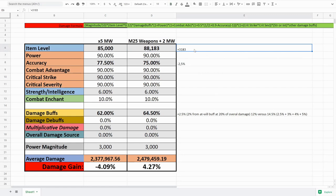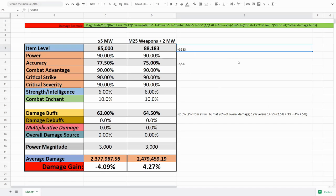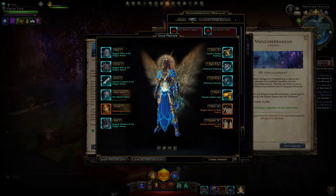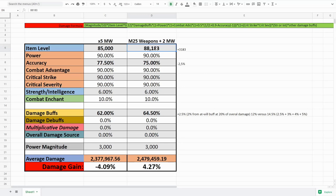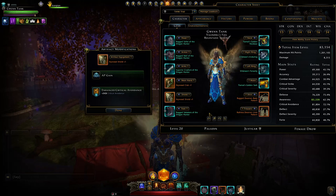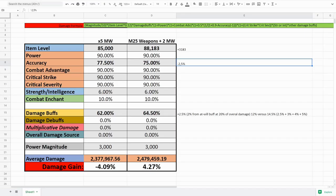You also gain a ton of item level — the difference is over a thousand, going from Feywood plus-one variants at 1500 to these mythic ones at 2050. Then there's that extra 250 base damage, which we're increasing by 2083 to equate for that 250 damage — essentially like gaining raw item level. The accuracy difference is mainly because stronghold weapons allow modifications, whereas the new weapons will not, and modifications allow a maximum of 2500 extra stats.